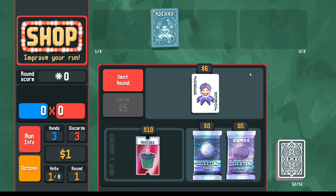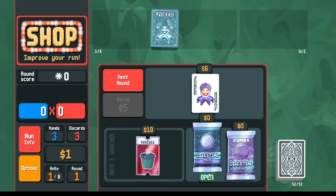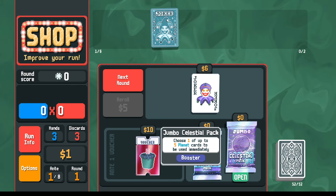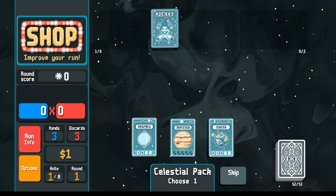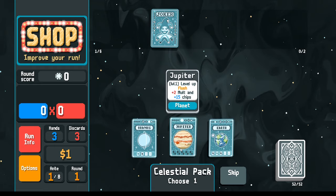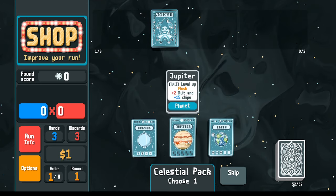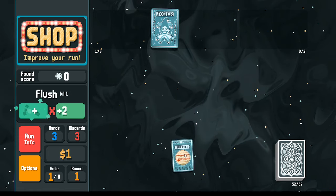Now I've got the question of do we take the small one or the big one? I'm going to take the small one first because I have less choices, and then with the big one I have more choices and if I have more choices, I want to have more information first. So let's go celestial pack, small one first. With this one I can go Jupiter or Earth. Between those, it's going to be easier to make flushes than it is to make full houses with the black deck, and without any tarot cards to make it easier to make full houses, I'm going to take Jupiter for the flushes.